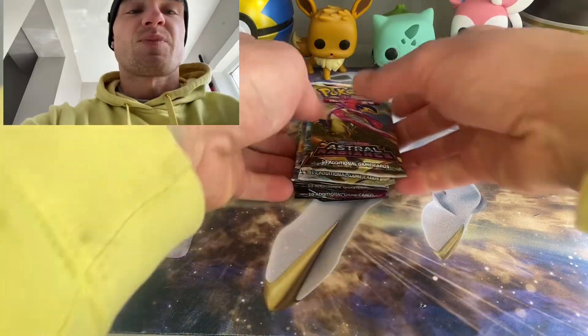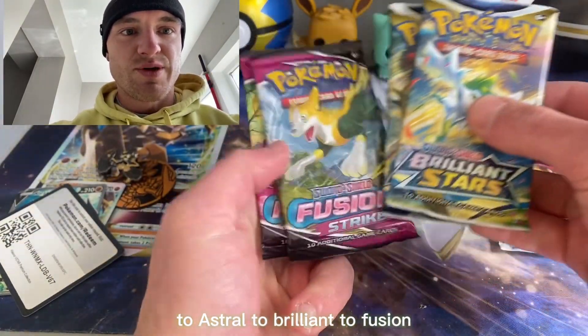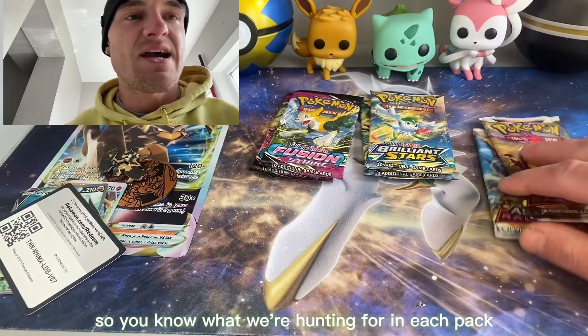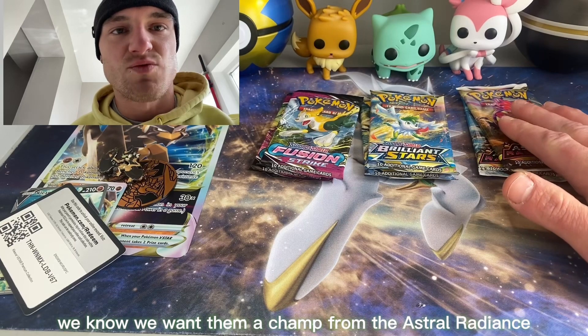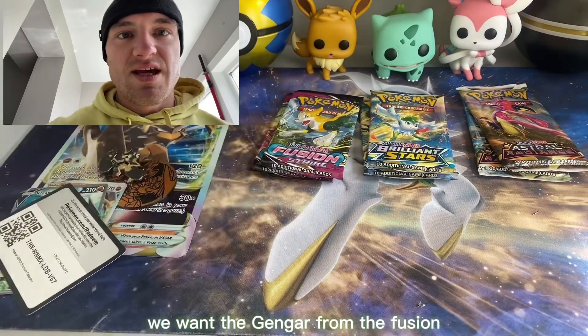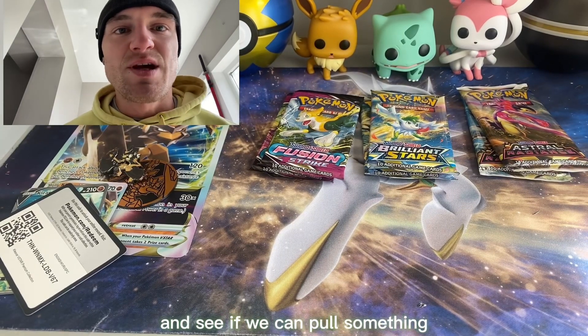And you already know we got the code card for y'all — there it is, use it if you want it. And we got good pack variety: two Astral, two Brilliant, two Fusion. So you know what we're hunting for in each pack — we want the Machamp from Astral Radiance, we want the Charizard from Brilliant Stars, we want the Gengar from Fusion. Now we're gonna jump up in here and see if we can pull something.